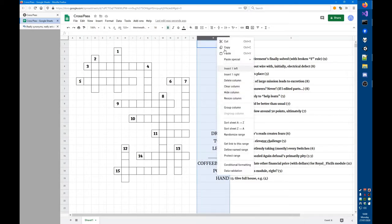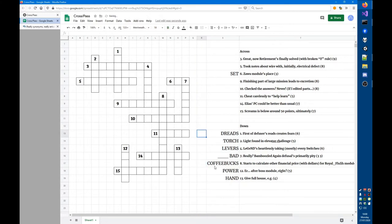Now I need to find the lengths and place the answers in the grid. COFFEEBUCKS at eleven letters is by far the longest, so I'll place it. There's only one four-letter answer, so that's placed too. There are two five-letter answers — POWER and TORCH — so I'll mark those. The remaining answers are all six letters. Let's try clue 10 across, since we already have an F there.